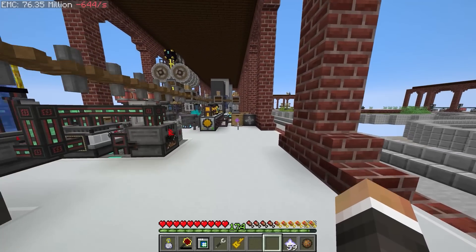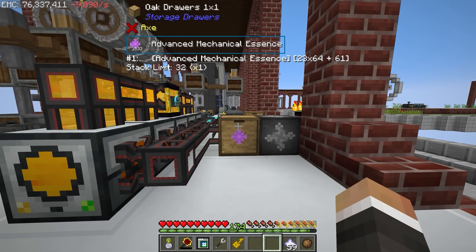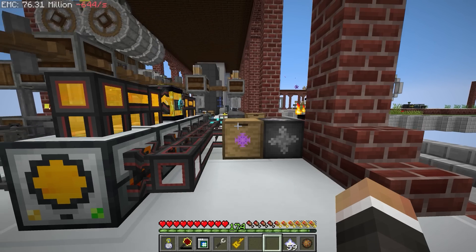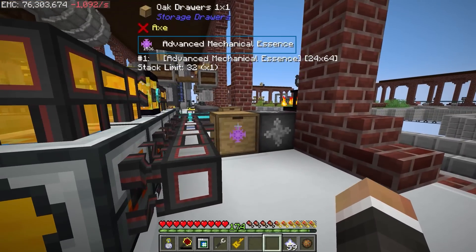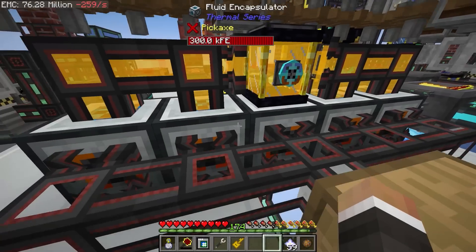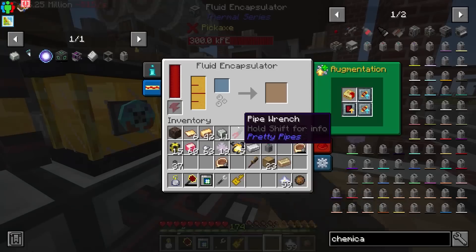We'll grab all the speed and energy upgrades from over here and drop those into the chemical crystallizer - boom! We should now be making antimatter substantially faster. Back over here checking the advanced mechanical essence - we're at 1533, and we took 64 away earlier, so we need about 1625. It's coming in faster than I initially anticipated.